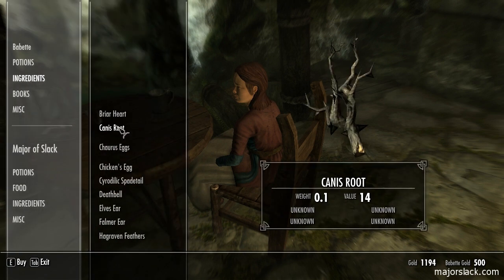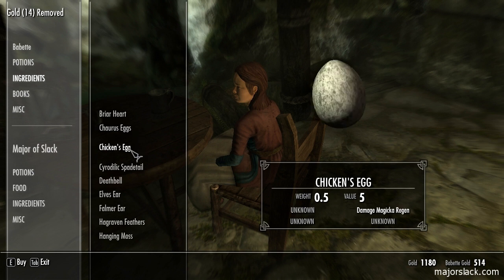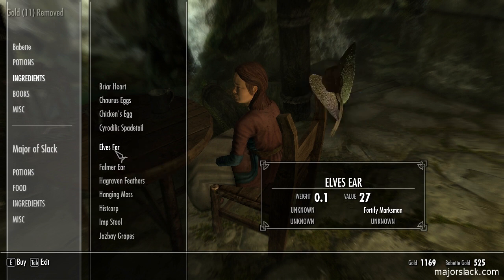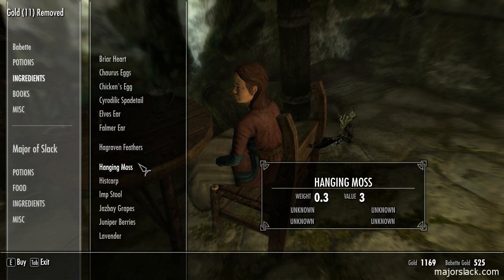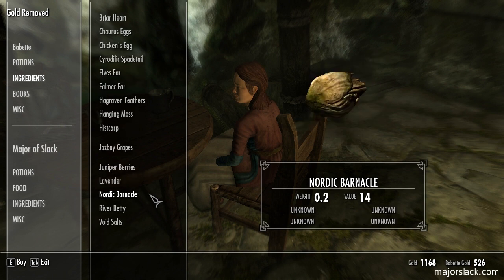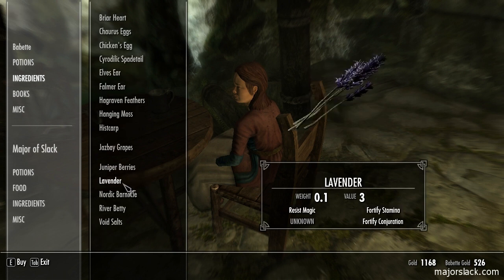Let's see what ingredients she has for sale. Games fruit - I'll take that. Chicken's egg - no, I've got lots of those. Death Bell - they're cheap, I'll take one. Elf's ear - I've got plenty of those. Imp stool - definitely want one. Jazbay Grapes - they're a dime a dozen. Lavender - that's a dime a dozen too.